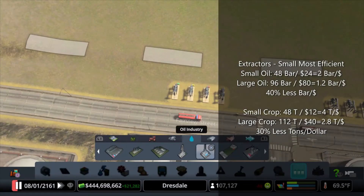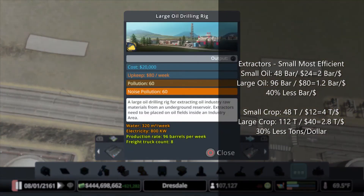But then if you look at the large drill, that's 96 barrels per week for $80 per week. If you take 96 and divide that by 80, you get 1.2 barrels per week per dollar. So it's about half as efficient. The small one gives you 2 barrels per week per dollar; this one gives you 1.2.